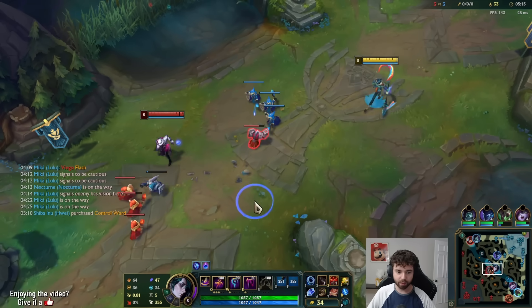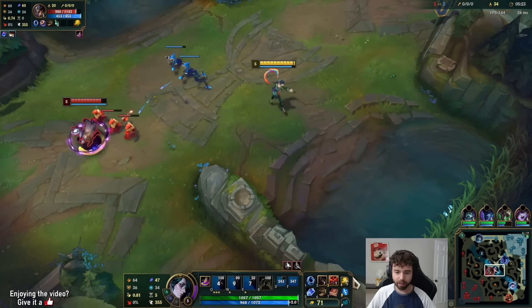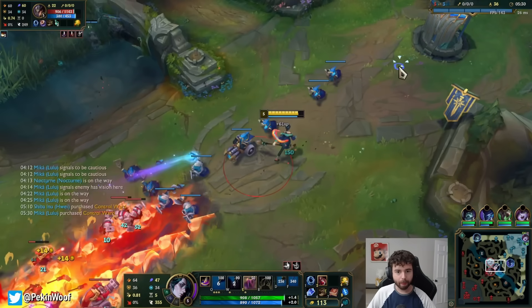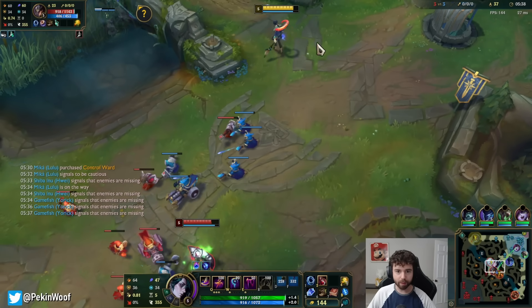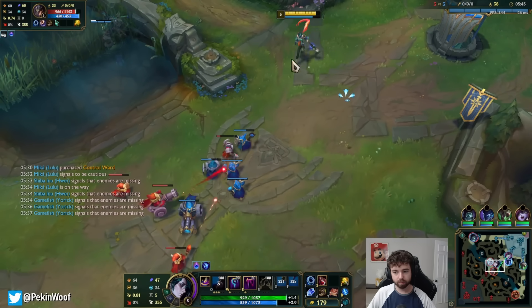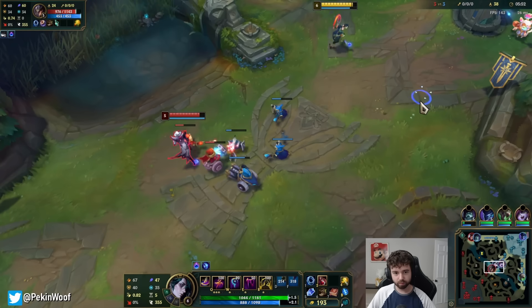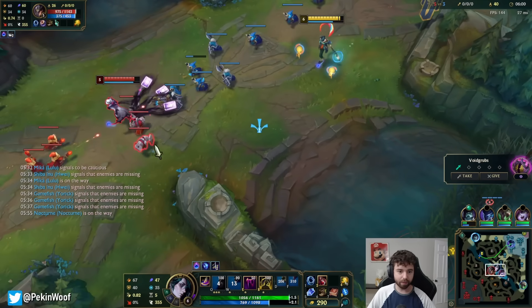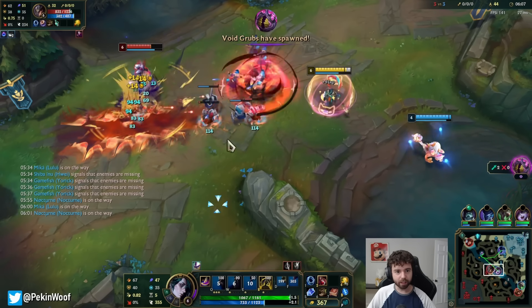We're still in a pretty nice position here, because of the CS advantage — I'm pretty sure EXP advantage too. Bad QW angle; I should have aimed it behind him there and it would have hit 100%. Got hit by a card. What on earth is this? Why are there so many people mid? At least I'm not missing my stuff, and I have Lulu here. I knocked him into that — big trade for us. Noxus is mid.